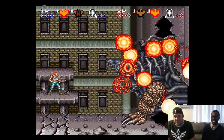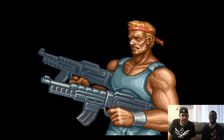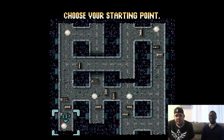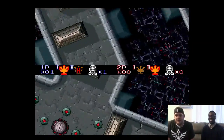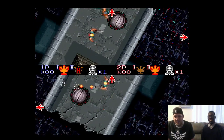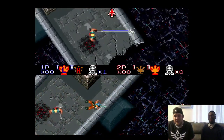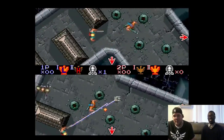Back to Contra — Ed has beaten Contra and Super C. Contra 3 is a mix of 2D and top-down stages. On the second stage you pick an area, zoom in, and play it. This top-down section uses L to rotate, which feels like tank controls — kind of like playing Resident Evil.